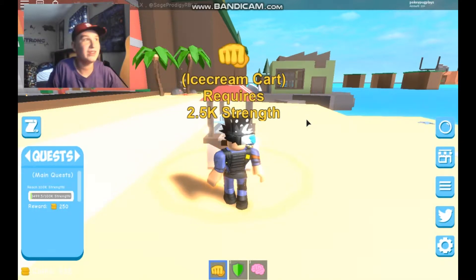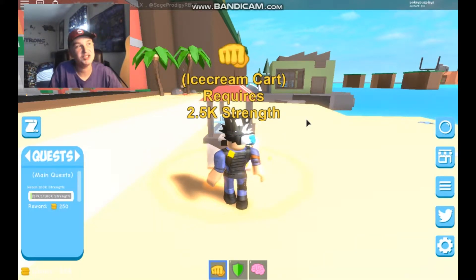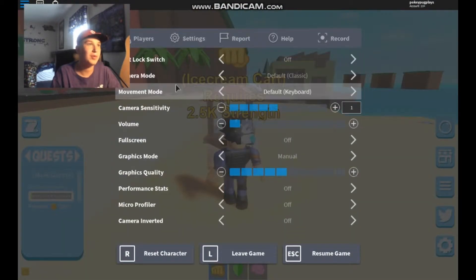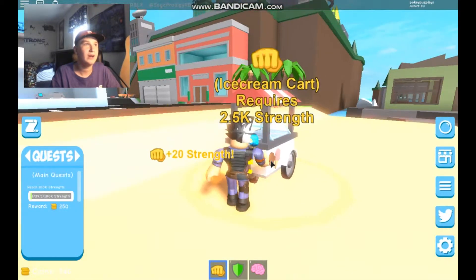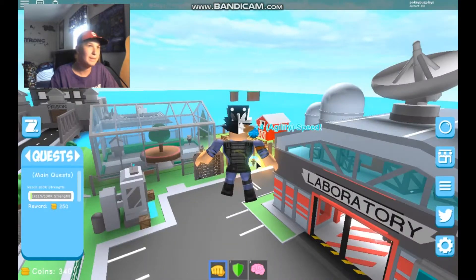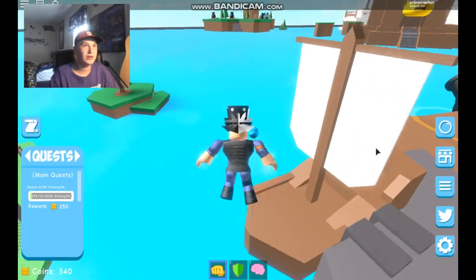Right now let's get 100,000 strength. You can see there's a quest thing in the bottom left corner. There are multipliers but I don't have enough to afford any. The brightness is very, very bright so I'm going to turn down my graphics settings. It's still super bright but it's a very big map.